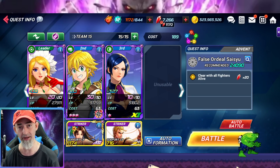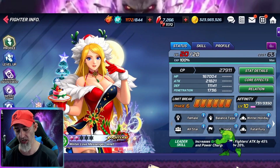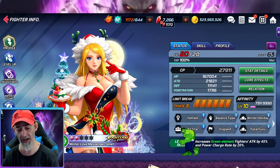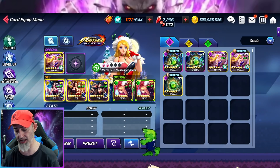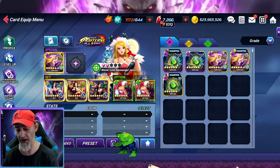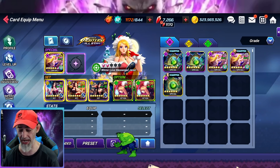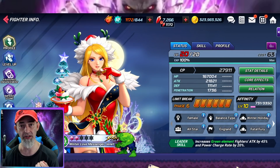You need 24,000 CP to accomplish this. With a level 20 Jeanette, no capsules and no imprint stones, I have almost 28,000 CP using a Leah set and only a level 25 super. If I leveled that up or put another card in the slot we'd gain even more CP, but as you'll see, you don't need it.